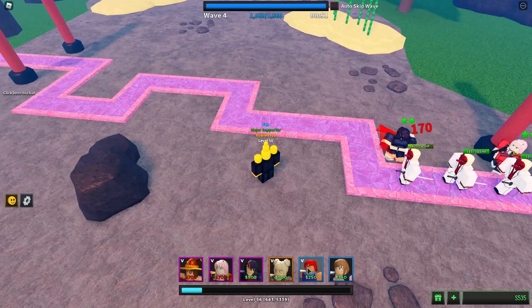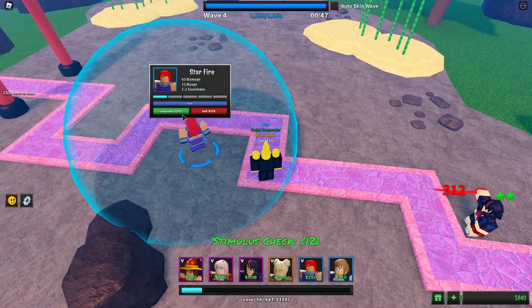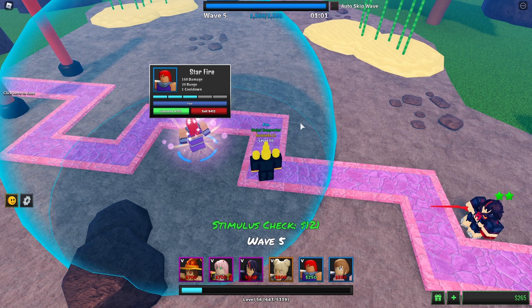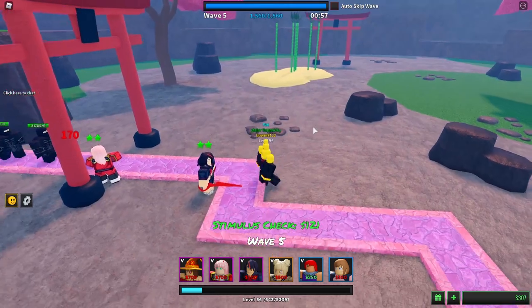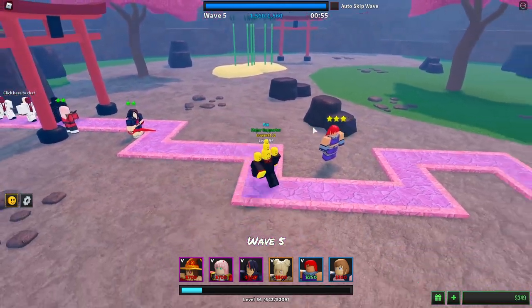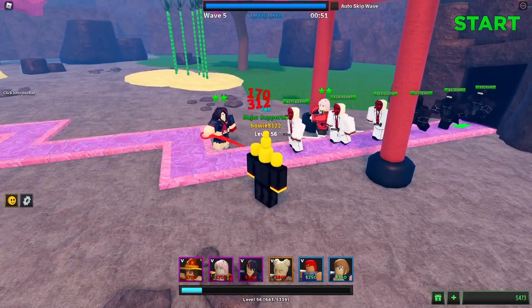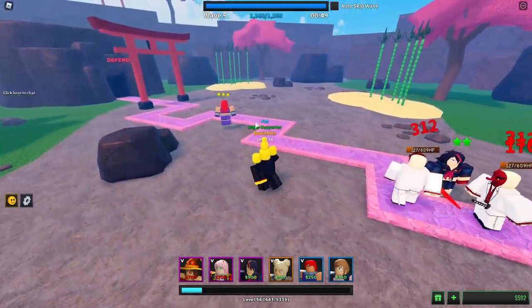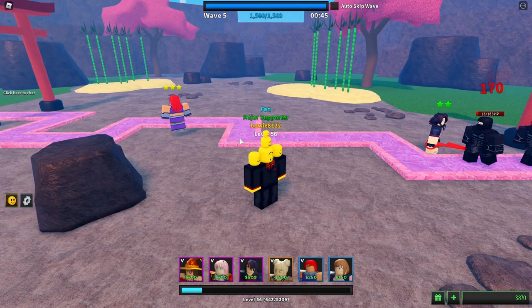I always like to put one Starfire very far into the match, because she's really cheap to upgrade and is actually really good at cleaning up low HP enemies. So if there is an enemy that has too much HP to be killed by Zero-Two and Ryoku, then Starfire will actually take them out, which is the ideal situation.